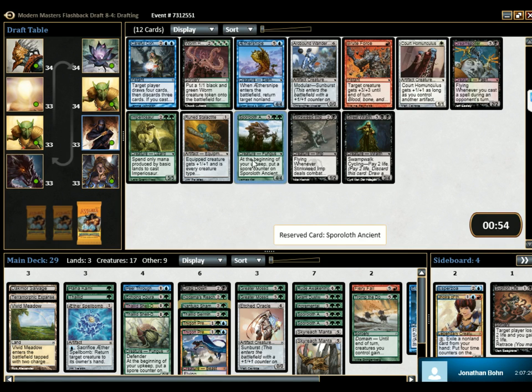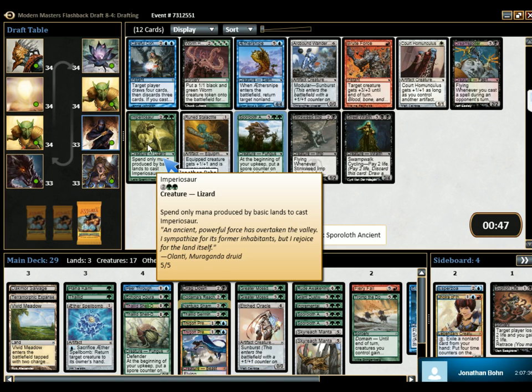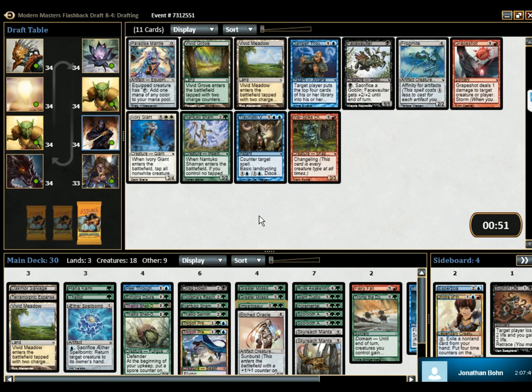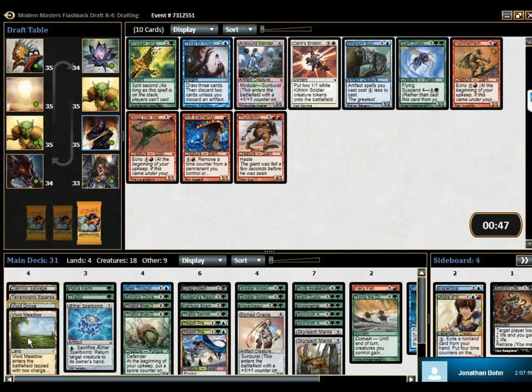Another one of these? A freaking huge one. Or an Imperiosaur. Also an Imperiosaur. Liquid land or Traumatic Vision? Actually, the Imperiosaur pick was pretty bad. Yeah, it was. We probably should have just picked up another Kodama's Reach, I think. Let's pick up Vivid Grove, I think. Yeah, because we can't cast the Imperiosaur off of it. Yeah, and we've got Vivid Lands.